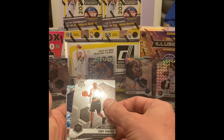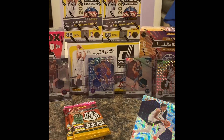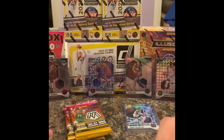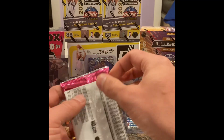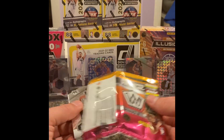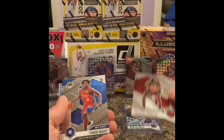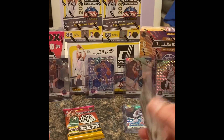Obi Toppin rookie base, Tony Parker. Jaden McDaniels on the blue reactive and Dominic Wilkins on the big head card. We have a lot of Obis. Jaden McDaniels on the blue reactive. Mickey ended up getting hurt during the season, didn't play much in the second half of the year. Tyrese Maxey there on the debut. Donovan Mitchell on the blue reactive and Dwayne Wade. So we've got one pack to go.